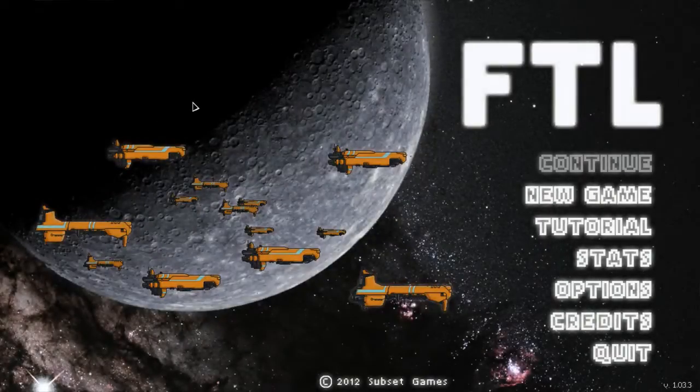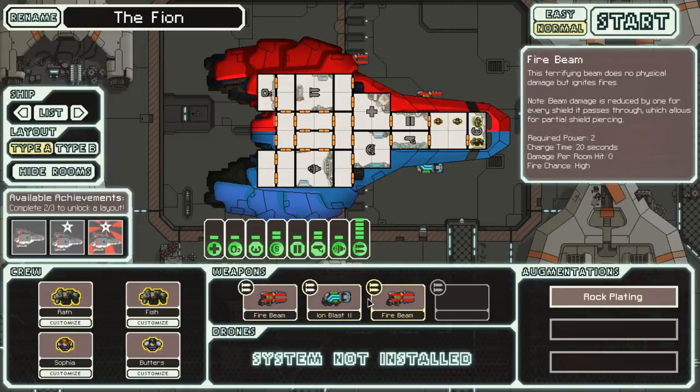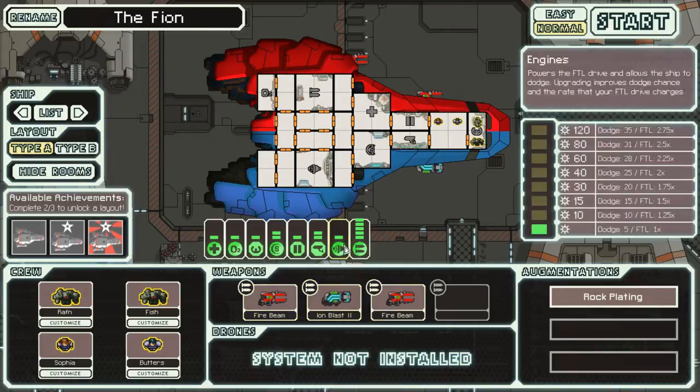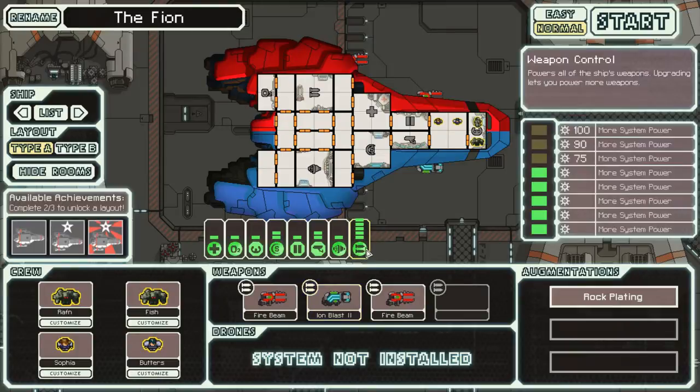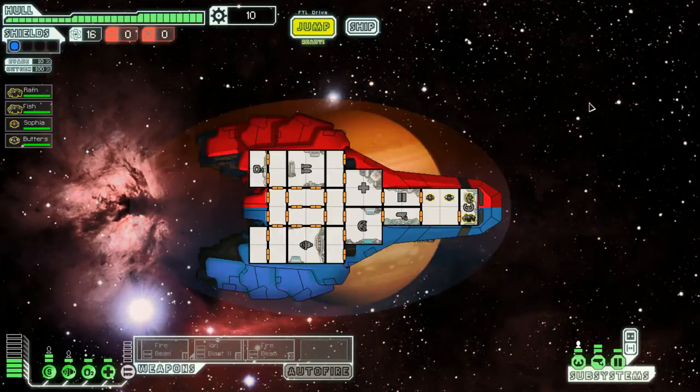Now that you saw how the last one ended, we're going on and playing a new mod. That new mod is the Fion — this is a crazy looking ship, it's red on the top, blue on the bottom. The idea is fire and ice, or fire and ion really. It's got fire beams, it's got an ion blast. These take a lot of power, but you only get five, so you only have enough for one fire beam and the ion blast at the same time.